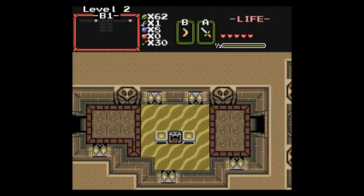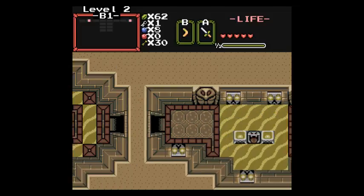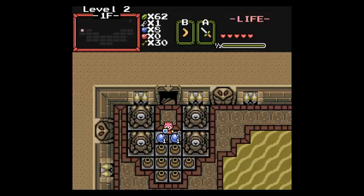I don't think there's anything else I can do here. Statue Fireball! I want my magic shield! Get outta here! I think I did everything I could here, so let's get outta here!